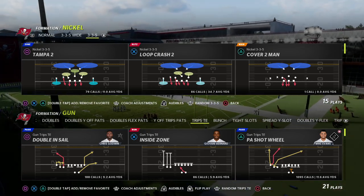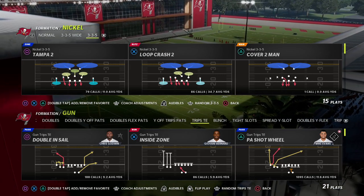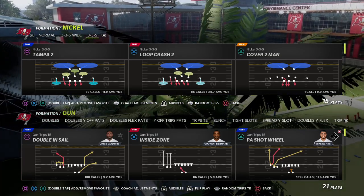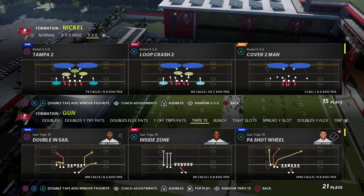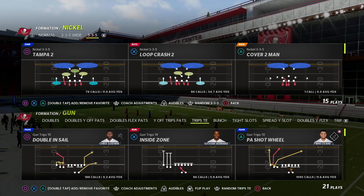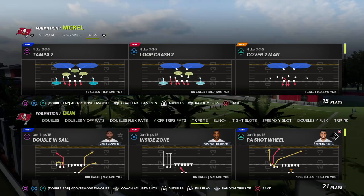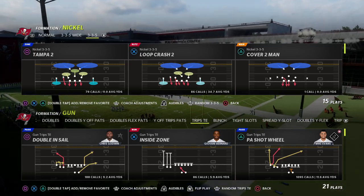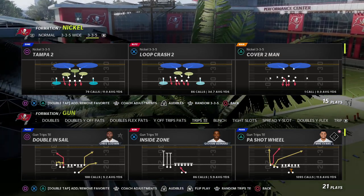If you're new to the channel, hit the subscribe button below - it's free. If you want my full Trips Tight End offensive guide, you can get access to all of my Madden strategy guides and weekly pro tips by joining my membership for just ten dollars a month. That'll be linked in the description - it's my Patreon membership.